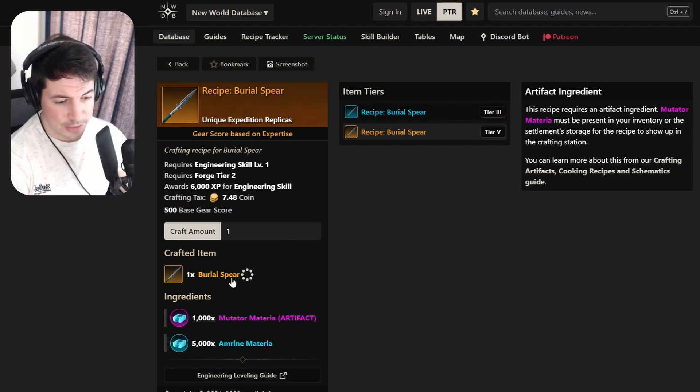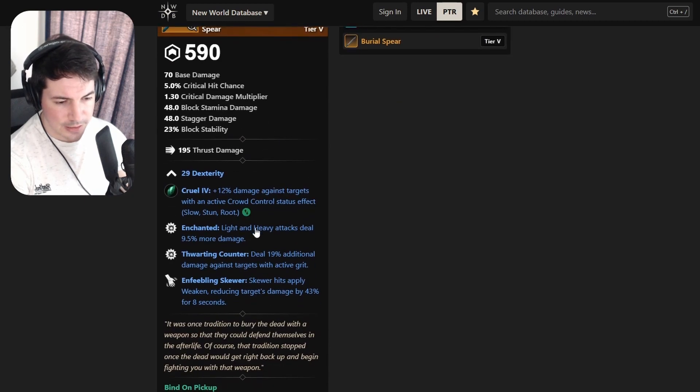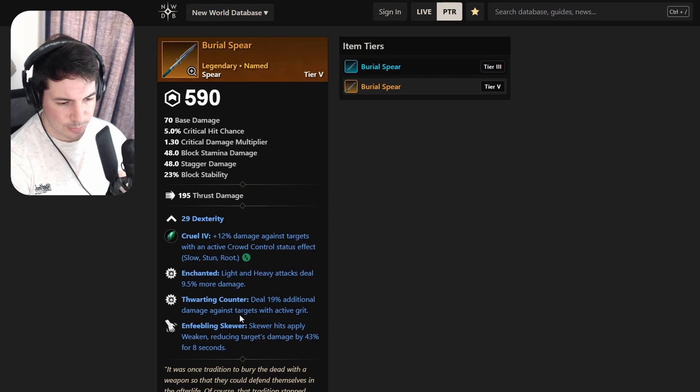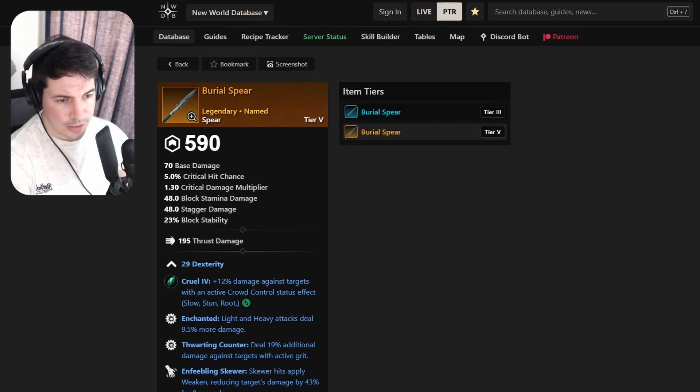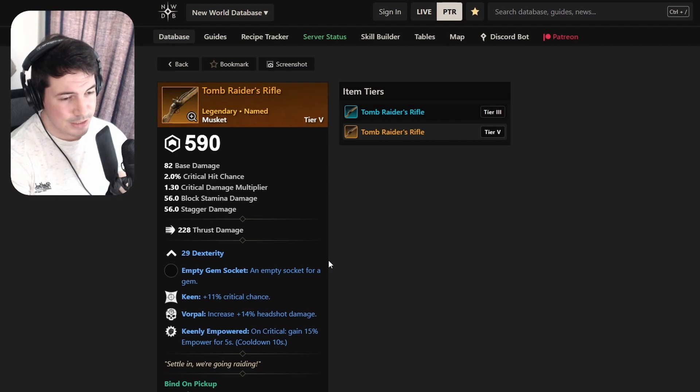This is all from the Amrine mutated Materia. Let's take a look at this spear - Brutal Spear - with Dexterity, Enchanted, Taunting Counter, and Infleading Score. Pretty good spear, except maybe we can swap the Taunting Counter for something else, but overall pretty good.